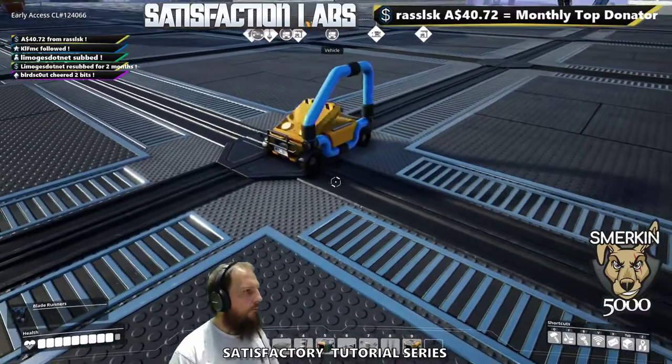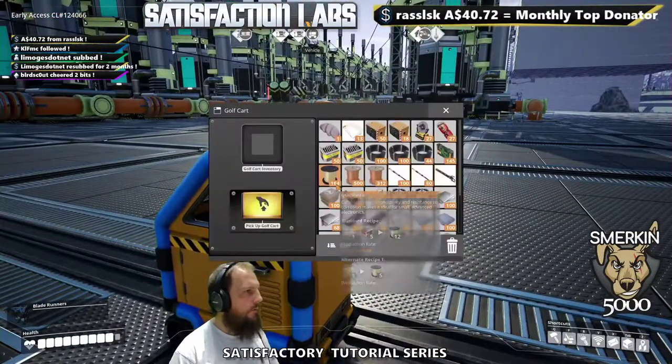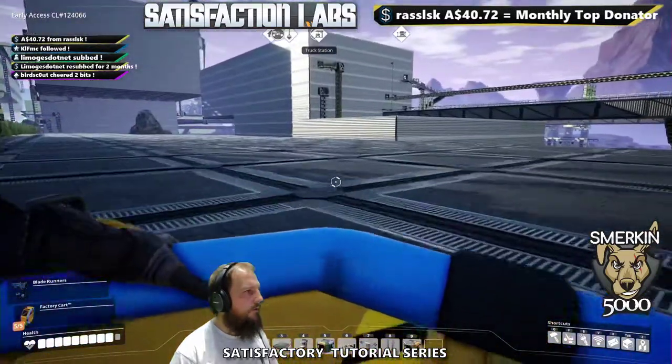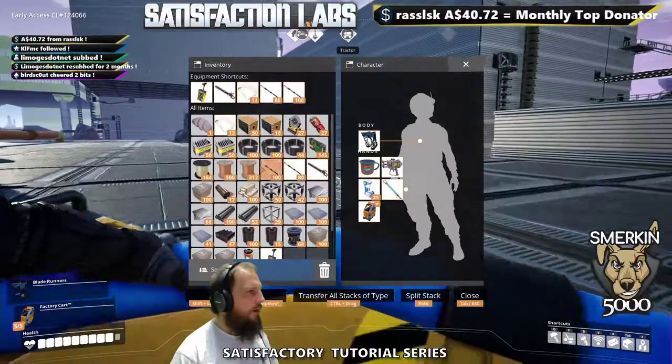With the cart, when you open the inventory, you can pick up the golf cart here and it puts it in your inventory as well. You just have to drag it to your hand slot. It's not a bad little item to have.